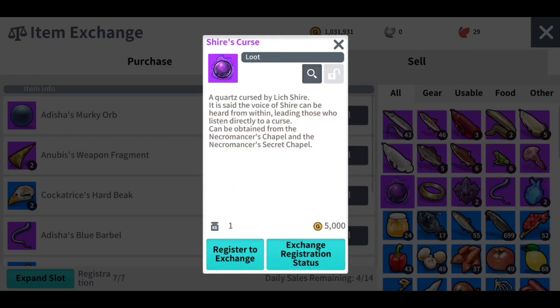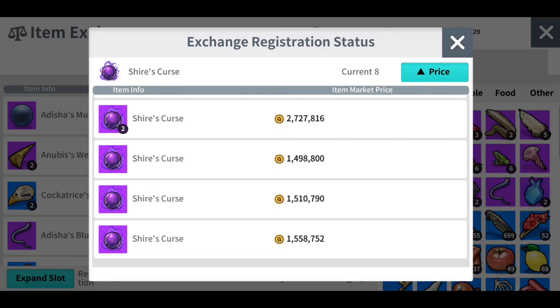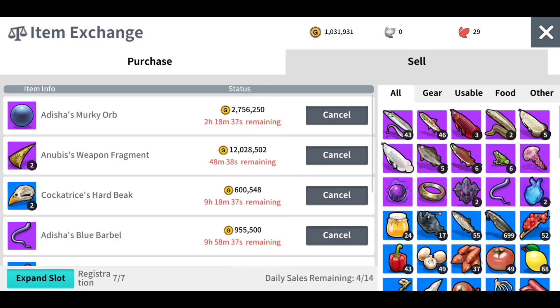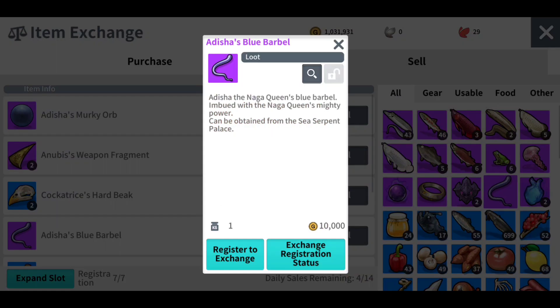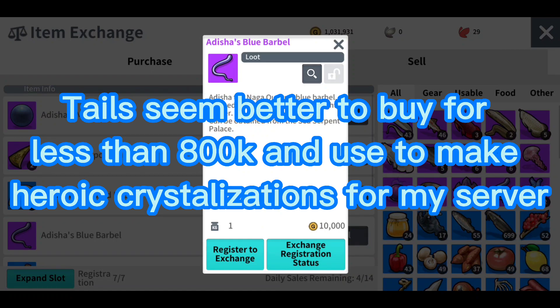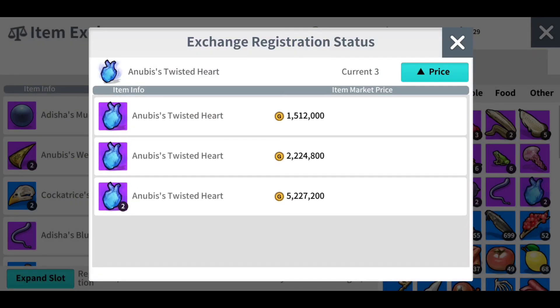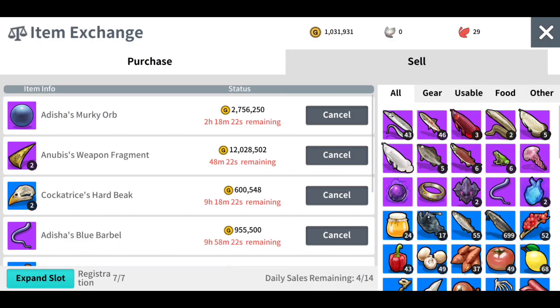So we can go here — Shire's Curse is selling on my server for about $1 million. Kamusha's Accessory is selling for about $1 million. I don't remember if I got a teller or not, but I got two Anubis's Hearts which are selling for about max actually.